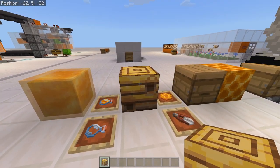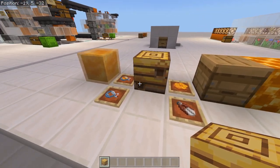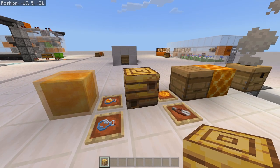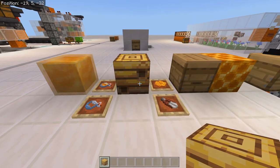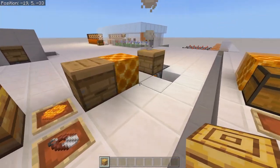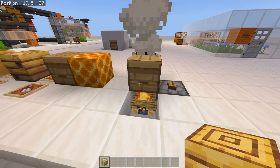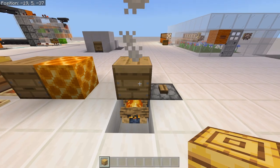When bees are going in and out, they're going to produce honey — it will start to flow out of the edges. You can use a bottle to collect that honey, but if bees are nearby when you do, they won't like it. You can make sure the bees are far enough away, use a dispenser, or put a campfire underneath the nest to make the bees docile so you can safely remove the honey.